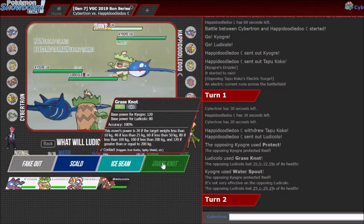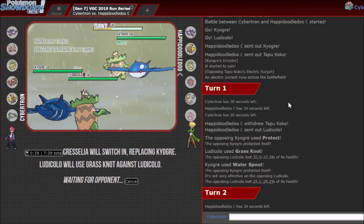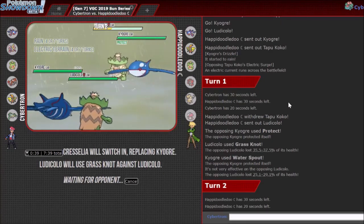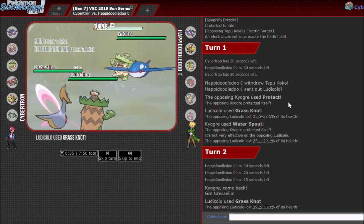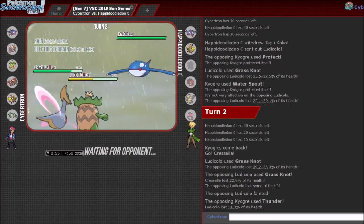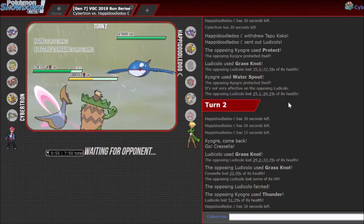I called that correctly. I'm definitely switching out into Cress and going for Grass Knot against Kyogre. How much did Grass Knot do? Another one might knock it out actually — so maybe I should be prioritizing knocking out Ludi here. I'm just gonna switch out because Scarf Kyogre is really good against the rest of my opponent's team. If I knock out the Ludicolo, I can have a really good late game. Electric Terrain is set up, so Thunder will also do more damage. Thunder one-shots Kyogre on my opponent's end and I've got the speed advantage.